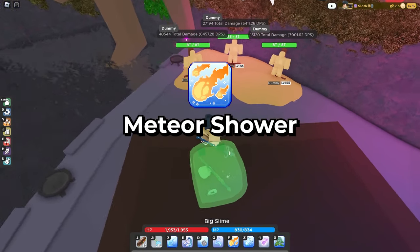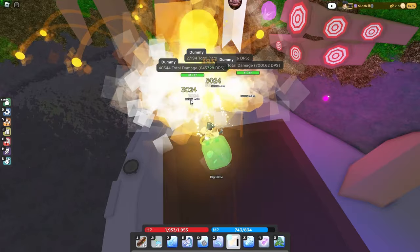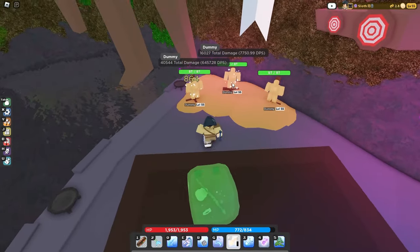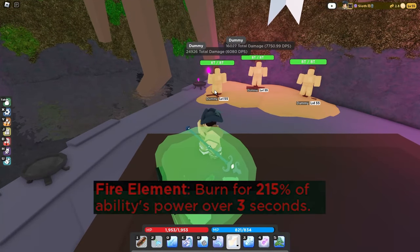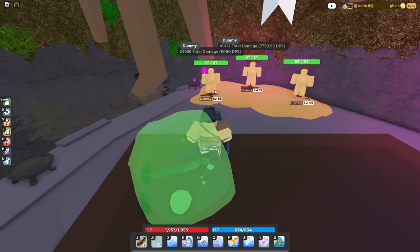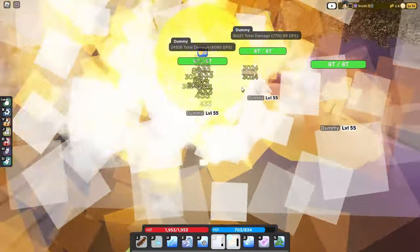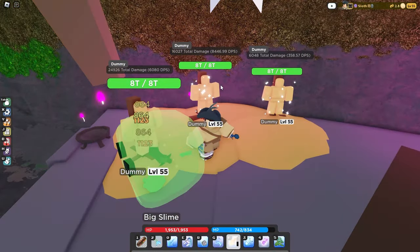The next ability is Meteor Shower, and there's not much to say about this one — it's just very powerful. You launch a bunch of meteors and it does a stupid amount of damage. If you want it to apply the flame element, which is a burn for like 215% of ability power, you have to combo it with lingering magic. And there you go, you get a burn for a huge amount of damage.